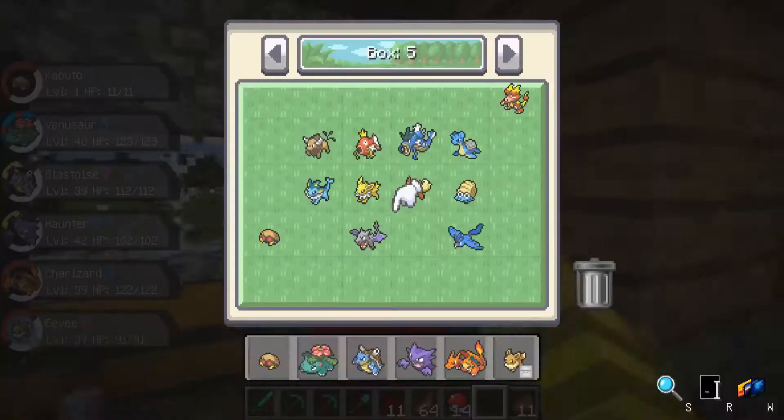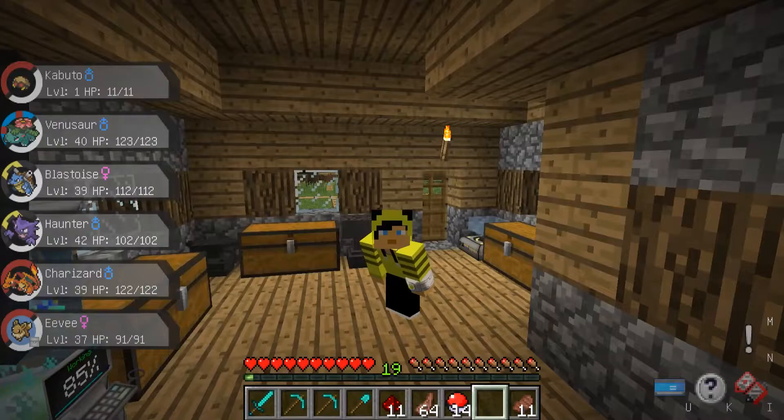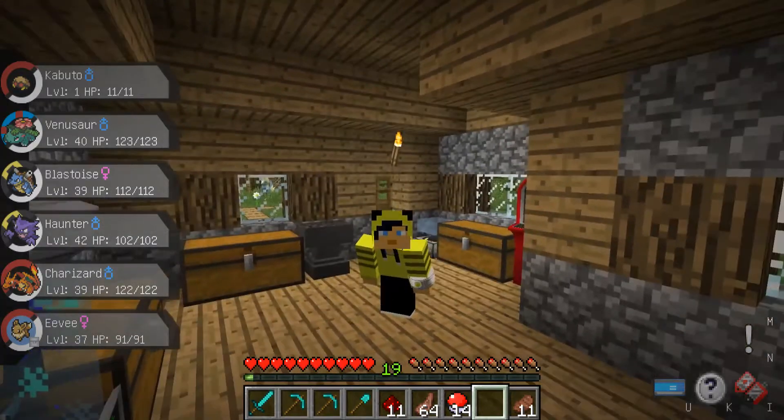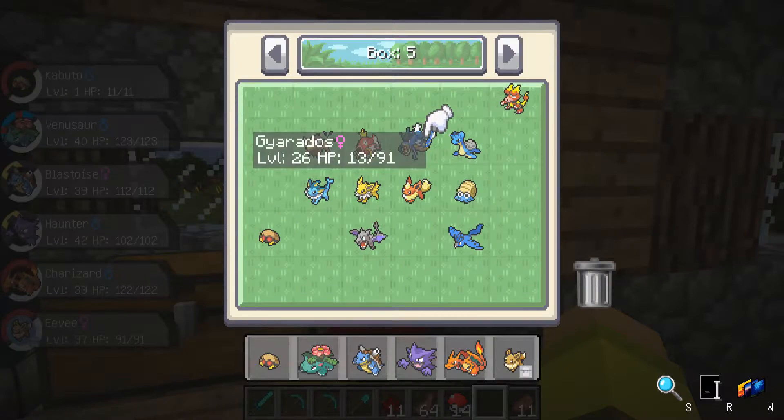I ran into it on my way back from where we caught Articuno and I thought, I've got to catch this because that's pretty rare — same rarity as like finding a Kangaskhan or a Snorlax. So we did, and that is now chilling in the PC right next to Gyarados.